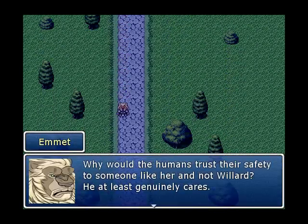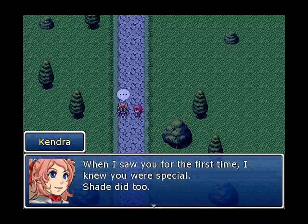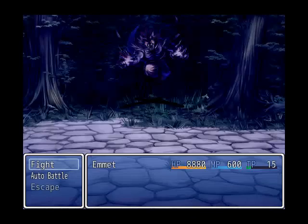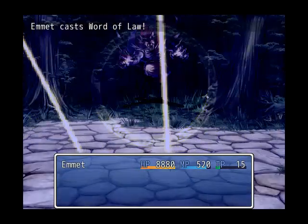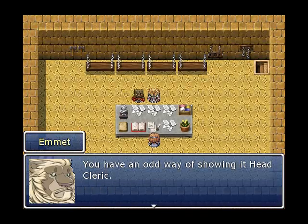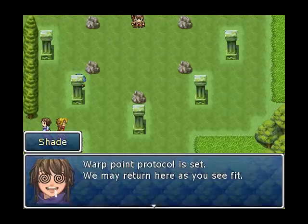Thank you for that level 99 so I can kick this guy's ass easily. These battles take forever — if I wasn't level 99, I would be pissed. I'm going to spam Word of Law because Word of Law is my law of law. I'm going to assume you're going to draw a battler for him since you're already drawing battlers, especially for beastmen, because that's your specialty. Okay, hopefully it doesn't freeze this time. It froze.